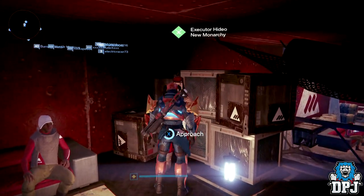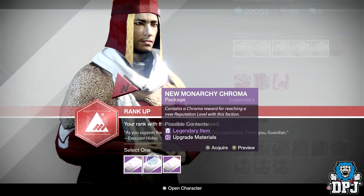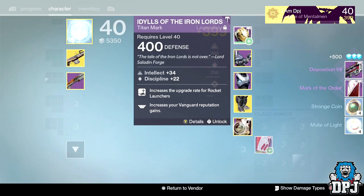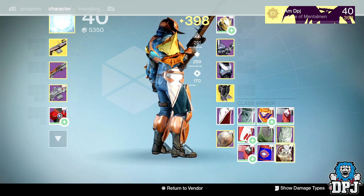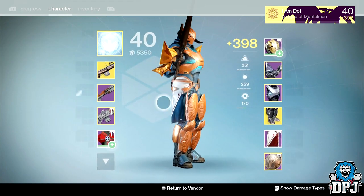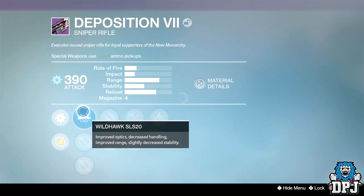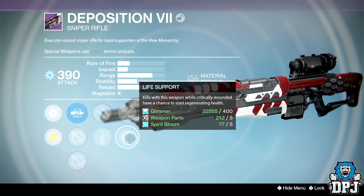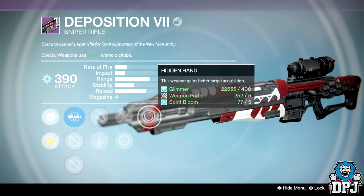Titan New Monarchy rank 33 — going for weapons. Got the D Disposition 7 and Mark of the Order. Every time I get this sniper it always has a perfect roll but I never use it since it won't replace my No Land Beyond, 1000 Yard Stare, or Longbow. The scopes are Ambush and STAX. The roll has quick draw, life support, small bore, and hidden hand — not bad.